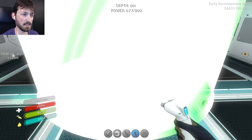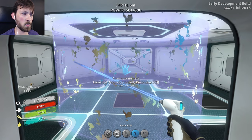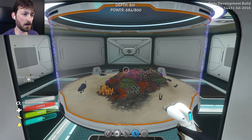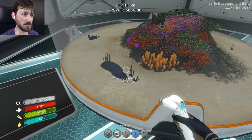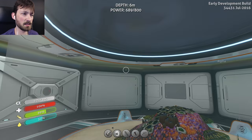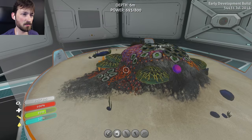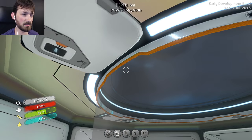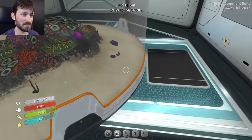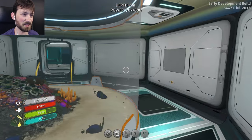We can put our alien containment. Holy crap, that takes up a lot of space. Oh, that is cool. Okay, so we can put aliens in here. I don't know what kind of aliens I want. How do I put them in? There's no entrance or like thing for me to click on. I'm very confused.